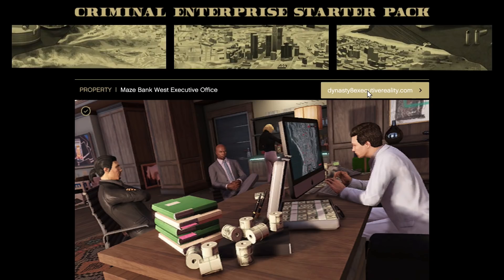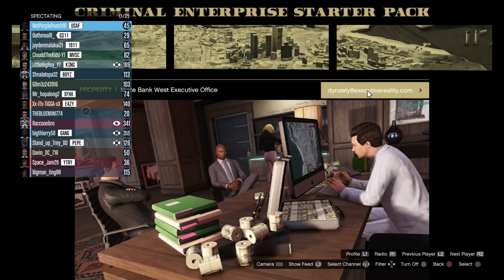You will glitch yourself at the TV. Press R on the D-pad to sit down on the couch, then wait a little bit. Then you're also gonna press R on the D-pad to watch the TV. Your screen is gonna go black, and now you're gonna have this menu.